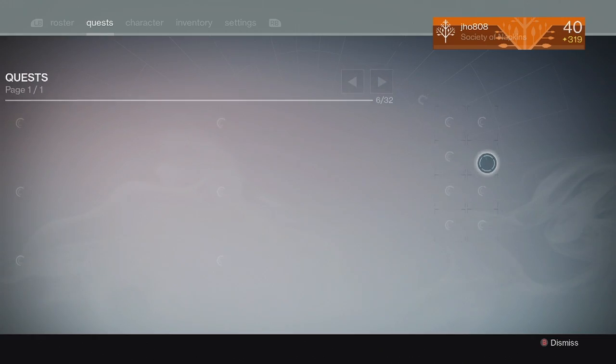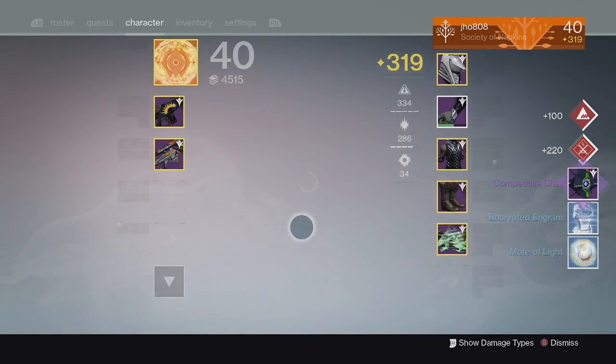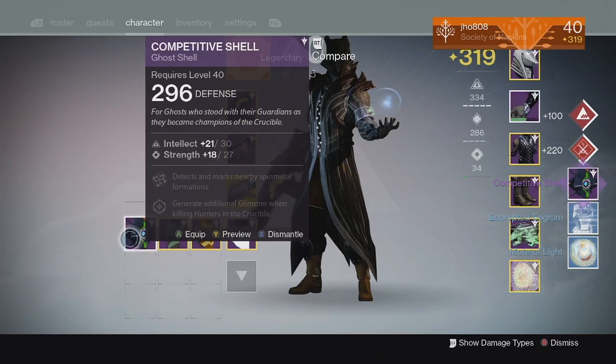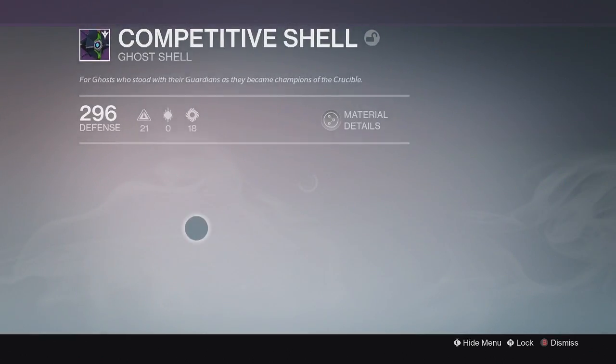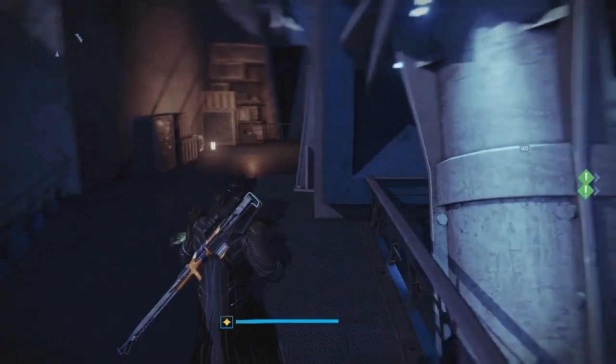Moving on to my Crucible rewards of the week. For my first character, we ended up getting a Competitive Ghost Shell. I've actually been pretty lucky in the past couple weeks, because I haven't seen a Competitive Ghost Shell for my rewards in a while, but I finally got one once again.